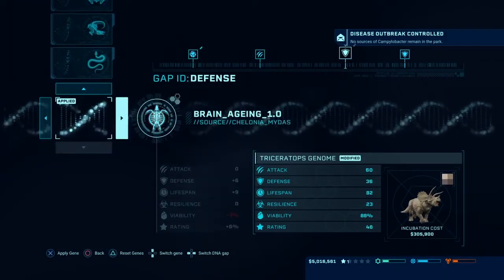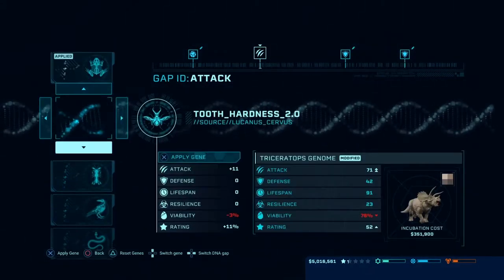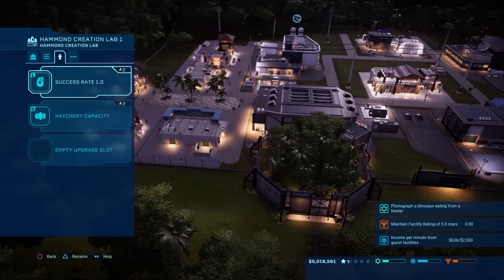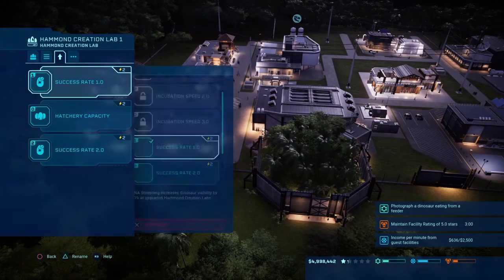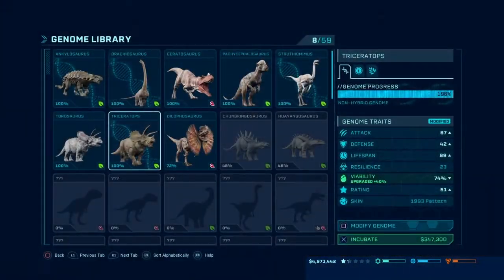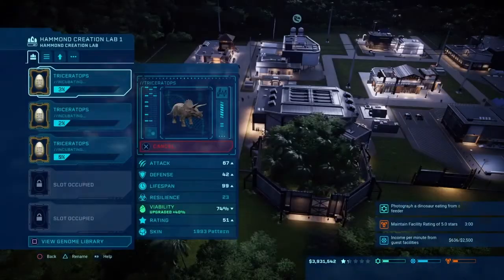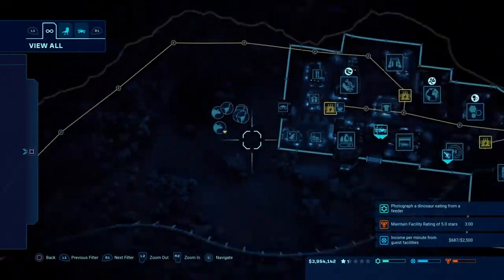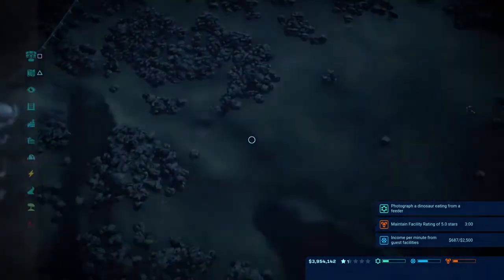Speaking of which, let's add a few more Triceratops — and we're going to modify these guys. We're going to have these as Jurassic Park variants with Turtle skin on this one. We only need 30% success rate. We'll make three of them. How many Triceratops do we have here right now? We've got two, so we are fine.